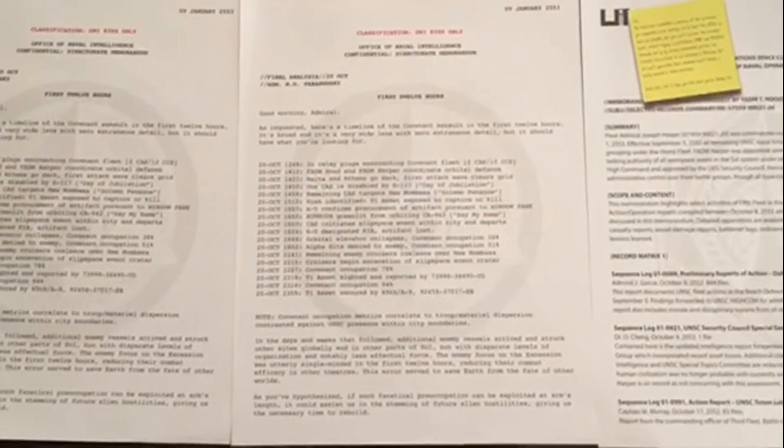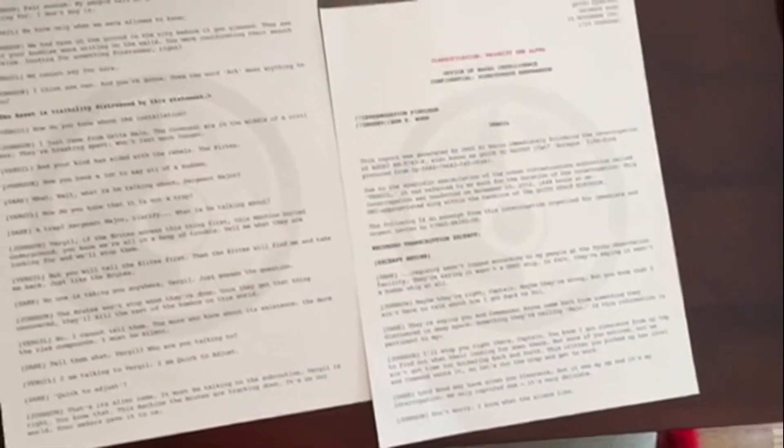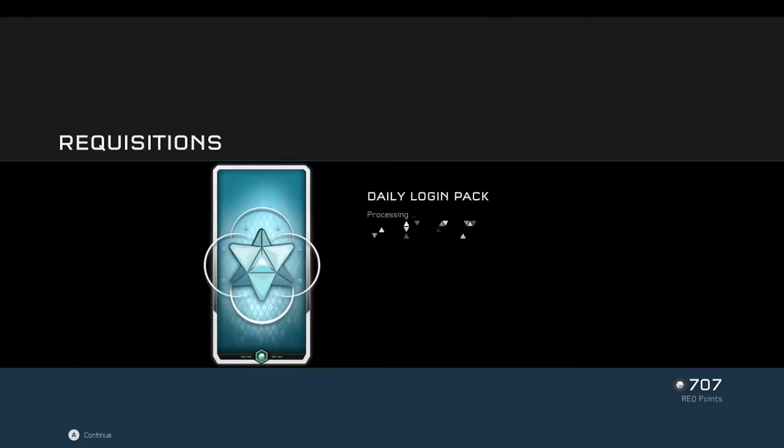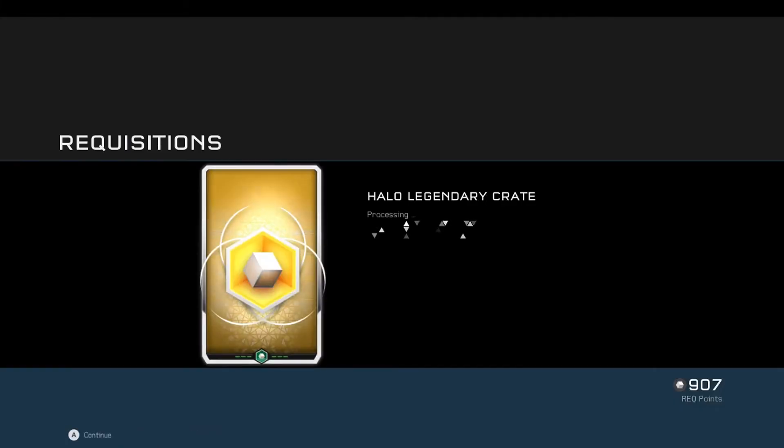This is one side of the missions sheet — pause if you're trying to read it. This is the other side. Now I'm going to show you the REQ pack opening. First we'll open a daily login pack because everyone must respect them. The daily login pack gives 200 REQ points and a speed boost — okay, that's not what we're here for. Now this is the Halo Legendary Crate REQ pack.